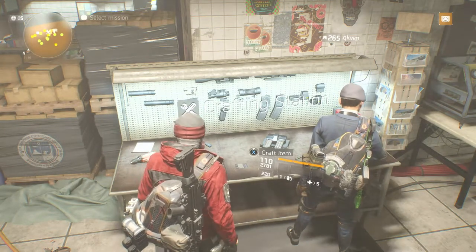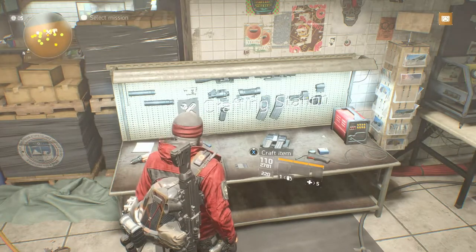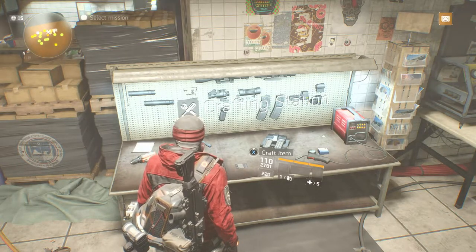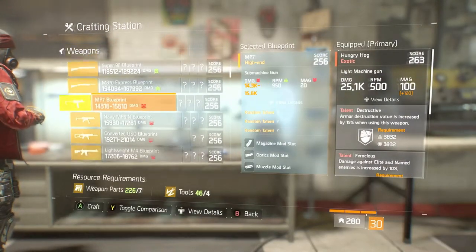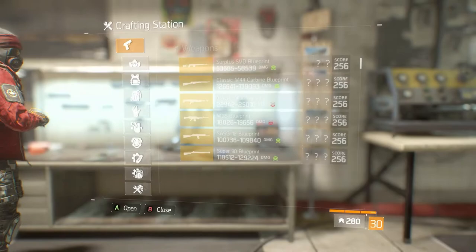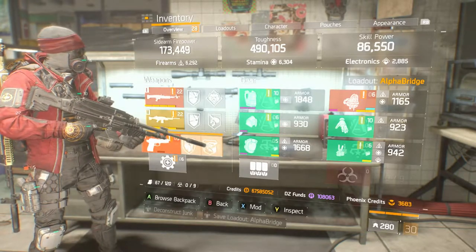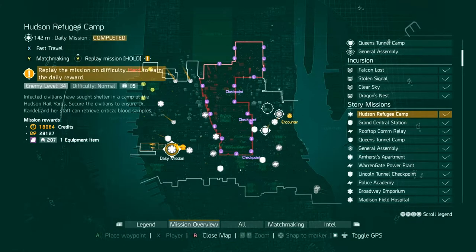My second tip — we're still in the same location but at the crafting station. While you were leveling up, the game gave you the Demarcus blueprint. It's a low gear score, however to complete the shield that doesn't really matter. If you go into the crafting station's weapon section and scroll down, you will see the Demarcus blueprint. The Demarcus is an exotic weapon you will need to complete the shield, so I highly recommend crafting it.